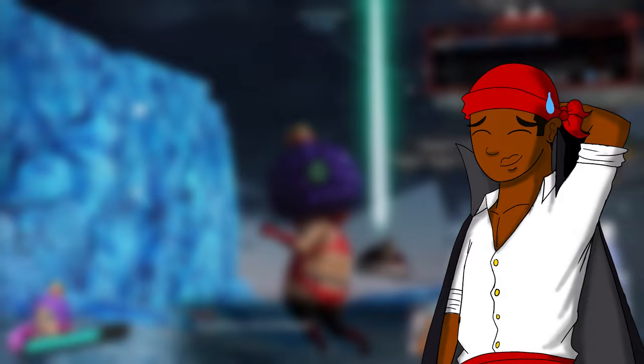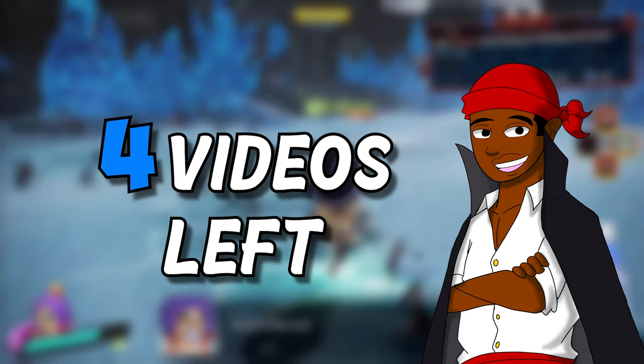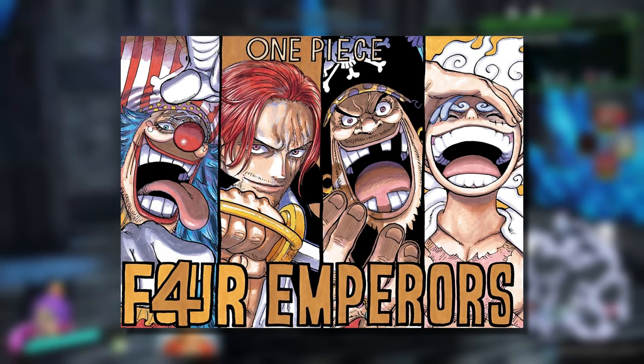And that's just about it for how Impel Down would work in this game — arguably the most ambitious part of this game idea, besides maybe the map itself. We have about 4 videos for this game idea left, along with a few Devil Fruit function videos still in the works, so tune in to the next video where we talk about Yonkos and Warlords. Follow me on Instagram and Twitter at RedRonnie, remember to like and subscribe for more — see you in the next one, peace.